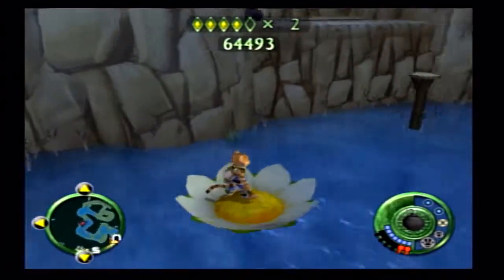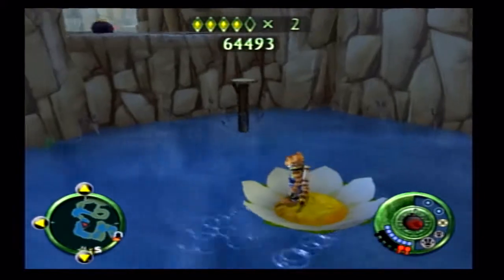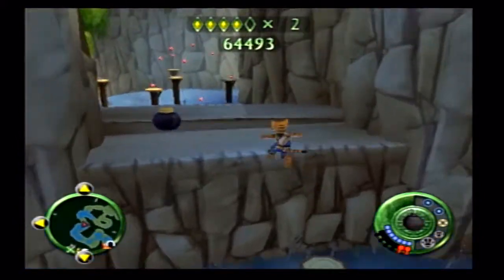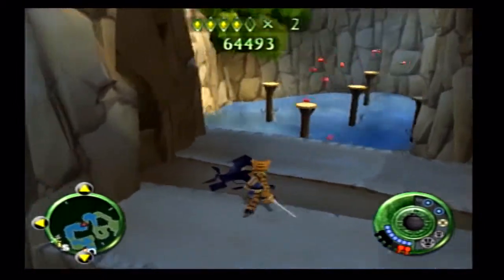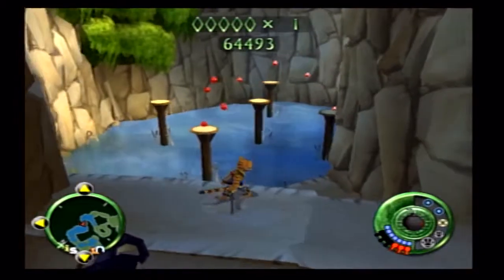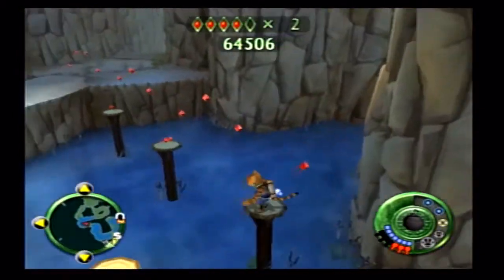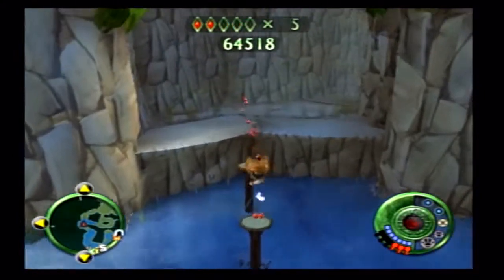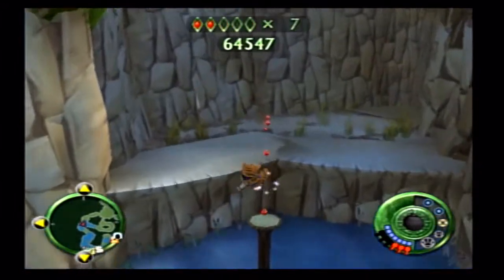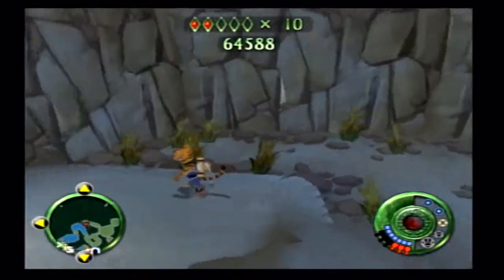We need to ride this flower over here and get close to that. Whenever you get on a skinny thing like that, you actually kind of lock on a little bit, so he will balance on it — which is very nice and very useful. You don't have to be completely perfect to get across it. A lot of times you'll have the crystals there showing you the good path to take.